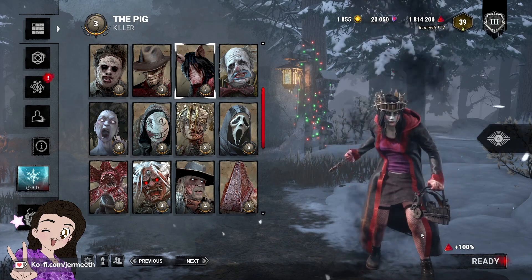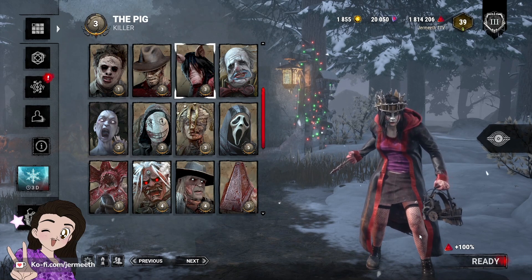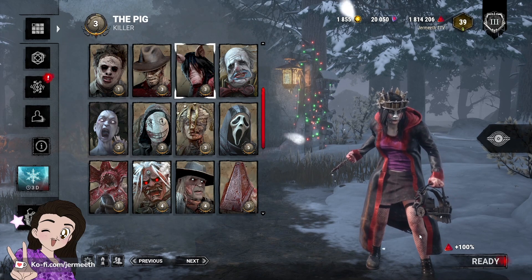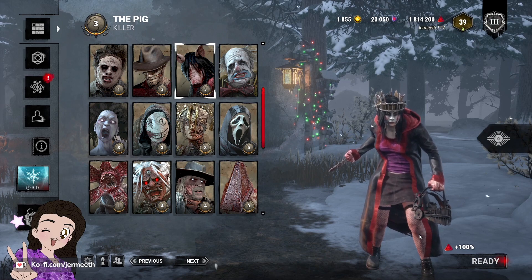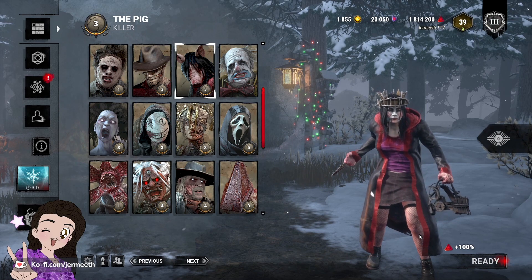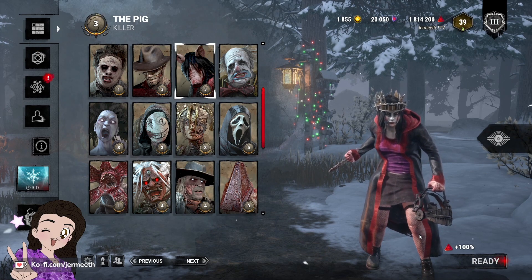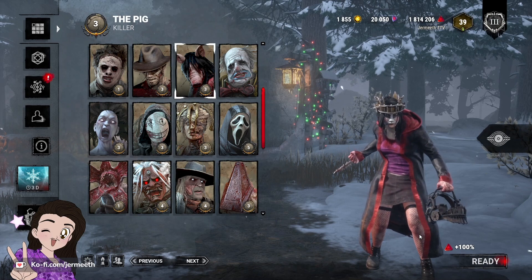I think that Pig needs a buff. I think she needs two more hats that are naturally in her inventory. Sometimes you put a hat on a survivor within the very first gen pop and they get those hats off before the next gen even pops. So she needs a little bit extra to help her out, and maybe a rework on her add-ons so they're a little more powerful.